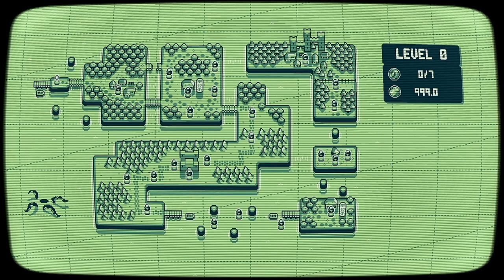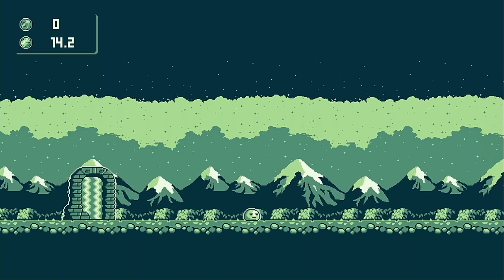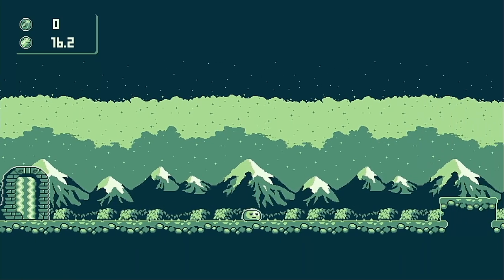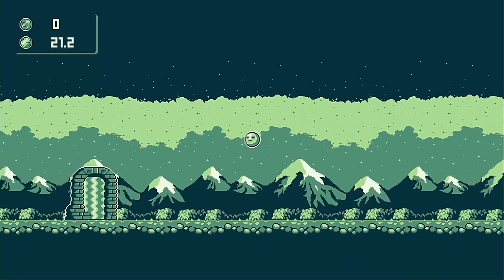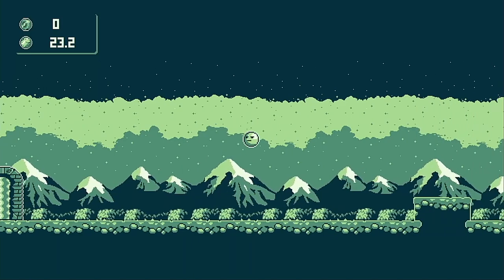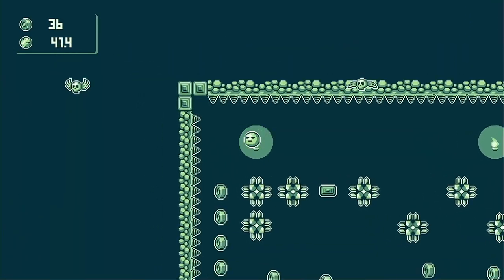After selecting start from the main menu we're presented with the world map. We begin on level 0 and are left to work out the game's very simple controls on our own. We can move with either the left analog stick or d-pad and perform a jump by pressing B or A. We're also able to perform a double jump by pressing jump a second time whilst in the air, and trust me you're going to need to master this mechanic if you want to get through some of the challenges ahead.